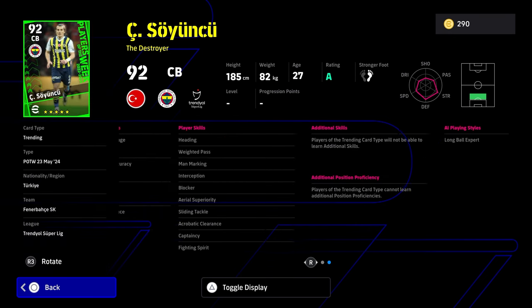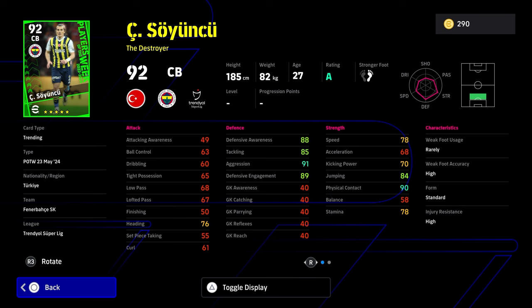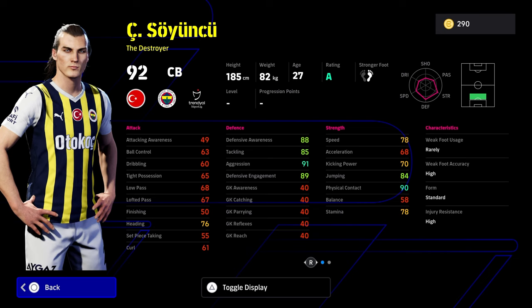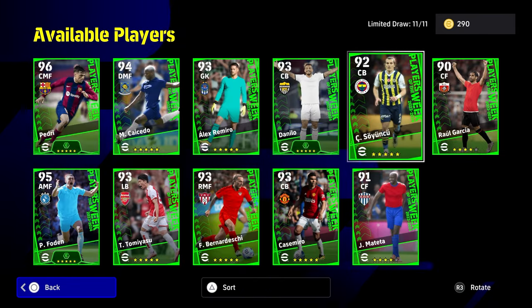We've got the Destroyer. He's going to be a pretty decent player — Blocker, Interception. The ex-Leicester man. Not a bad option to have at center-back. His height is probably where you need it to be. Acceleration is okay because you get the boost with Pep Guardiola, and speed and all these extra stats are only secondary to his skills and, of course, his defense. Pretty solid.